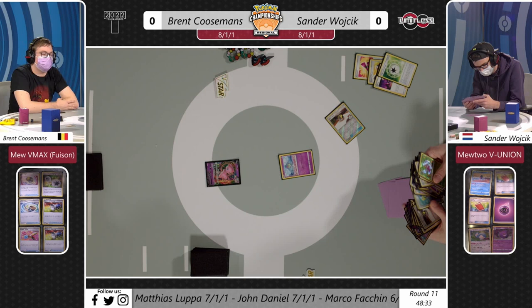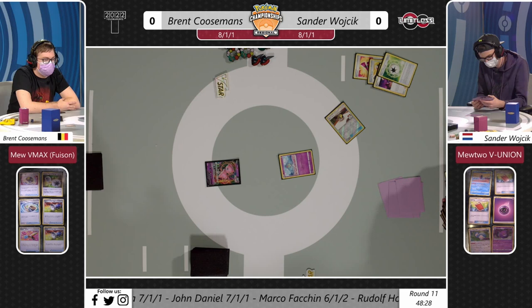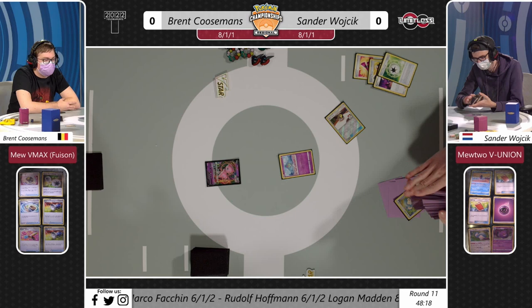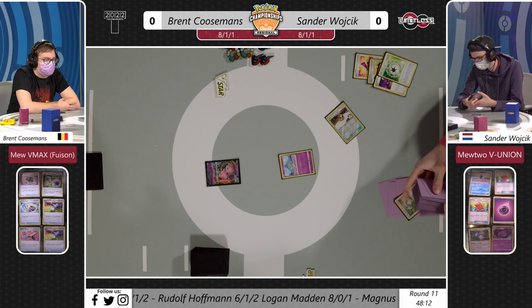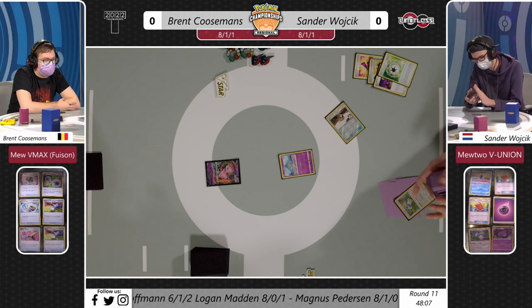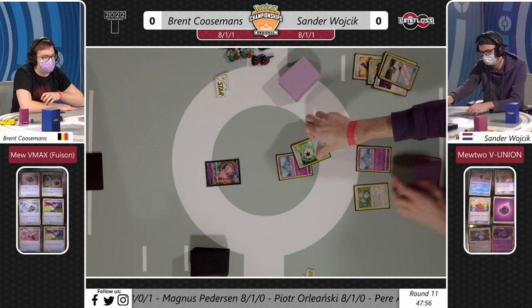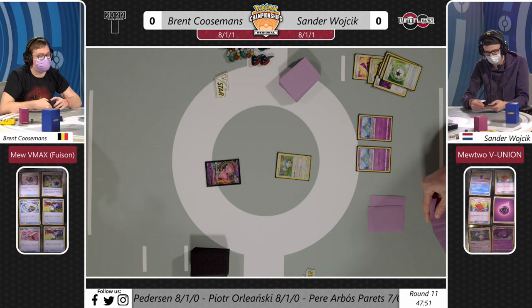There's a Sword and Shield base set Gengar there with that Life Shaker ability - I love this card. I assumed it might see some play at some point. That Life Shaker ability is actually really good when you consider it being paired with a Mewtwo V-Union, letting you move around damage from your Psychic Pokémon. Sander's game plan here - you might have seen his Radiant Pokémon card of choice as he was going through the deck - he wants to try and spread damage from his Mewtwo V-Union onto other cards like the Kirlias or the Gardevoir.